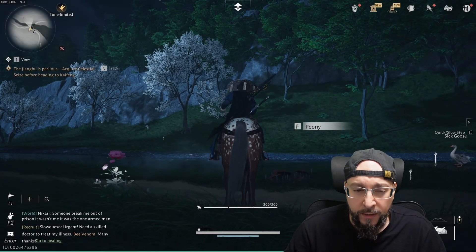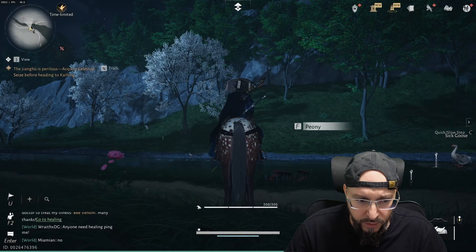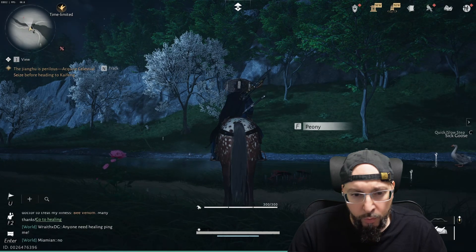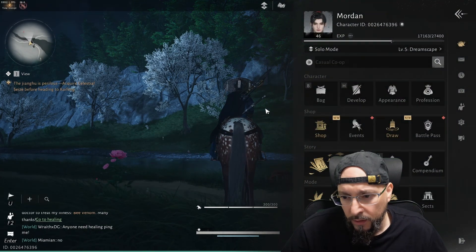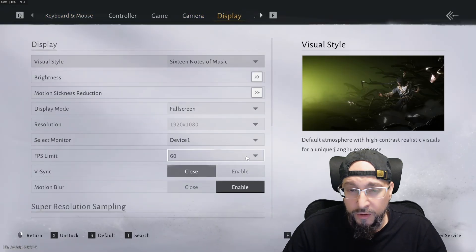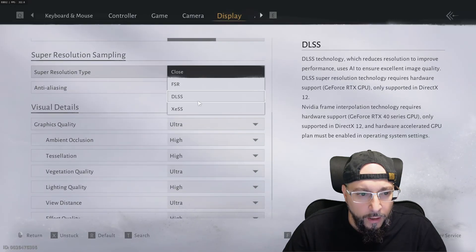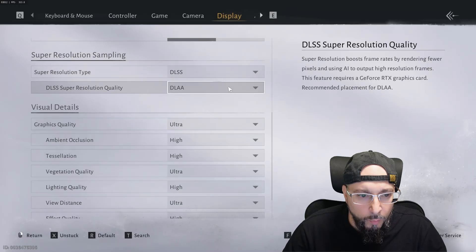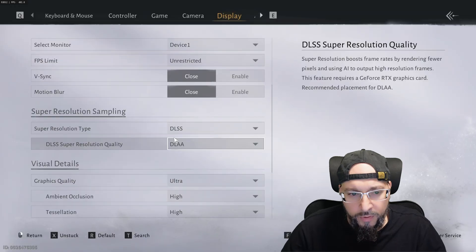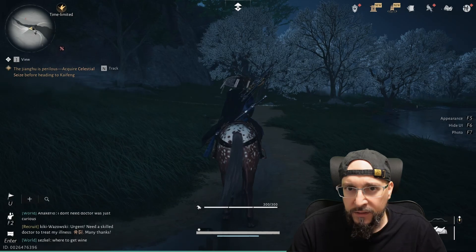All right, we're back in but we're not done yet. Usually your graphics settings are going to be reset after you change something so drastic in OptiScaler. Go into the menu, press Escape, click the little cog for Settings, then go into Display. As you can see, everything has returned to its default settings, so go back in and re-select all the settings you want. Once you're done with your display settings, press Escape again and then hit Insert.